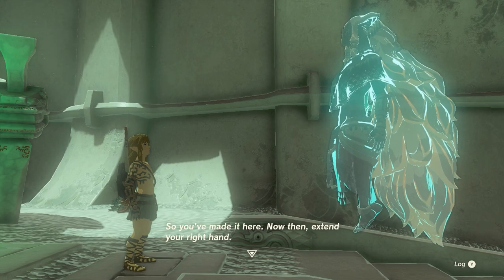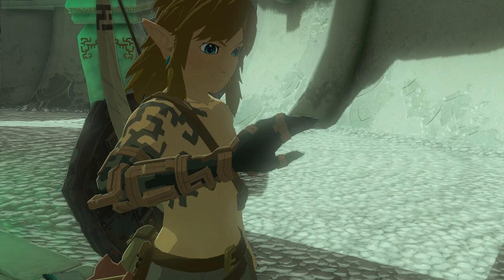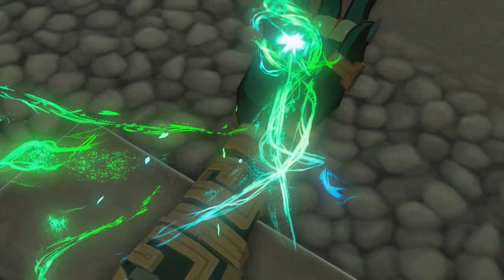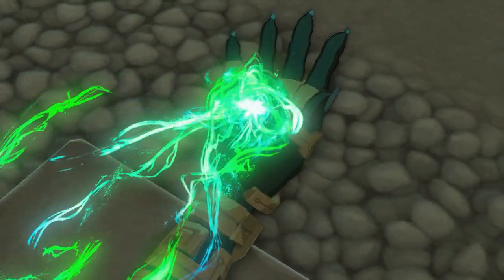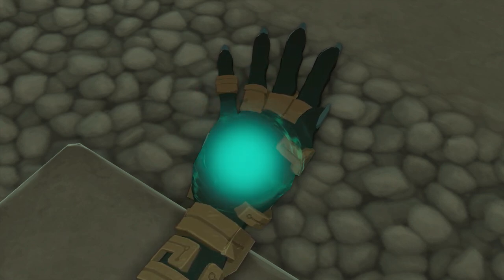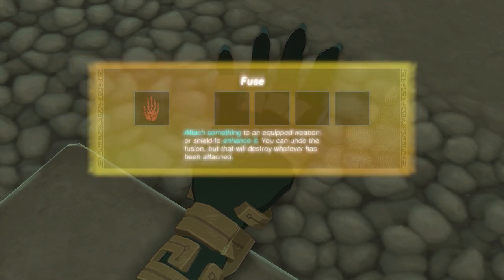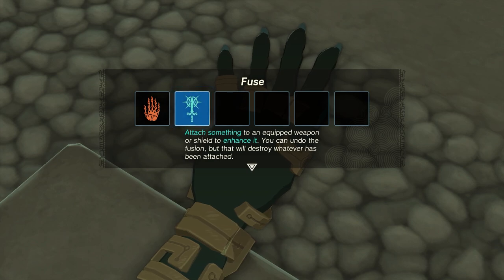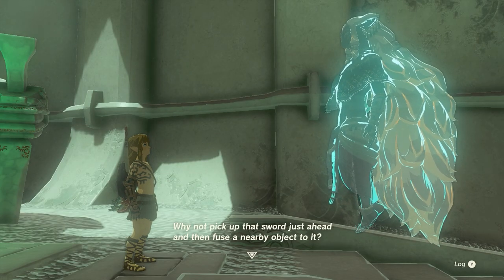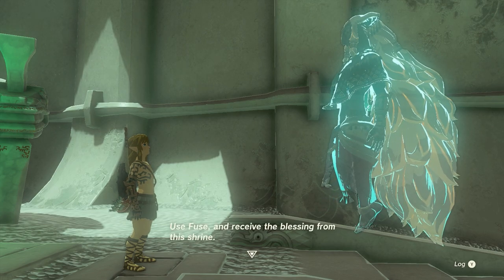You've made it here. Now then, extend your right hand. Fuse — attach something to an equipped weapon or shield to enhance it. You can undo the fusion, but that will destroy whatever has been attached. This is the Fuse ability. It allows you to fuse something nearby to your weapon or shield, thereby enhancing it. Why not pick up that sword just ahead and then fuse a nearby object to it. Use Fuse and receive the blessing from this shrine.